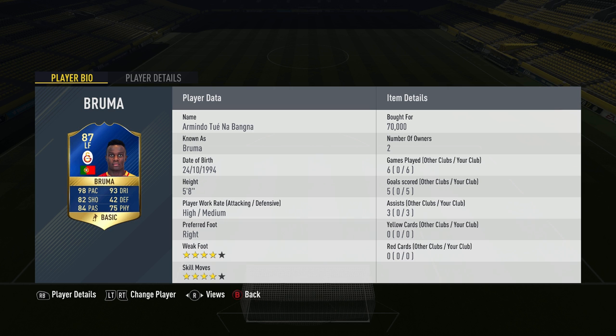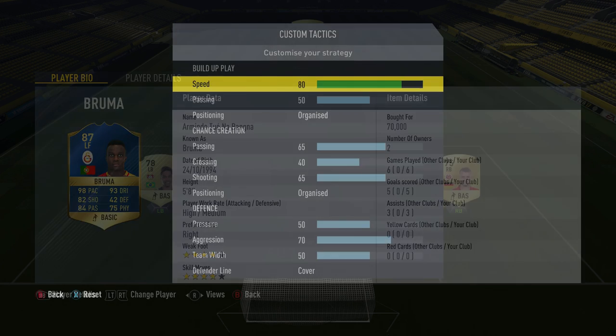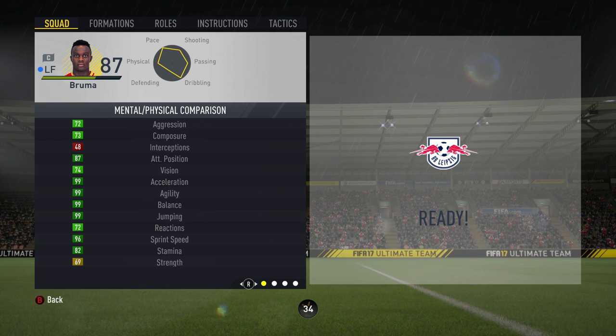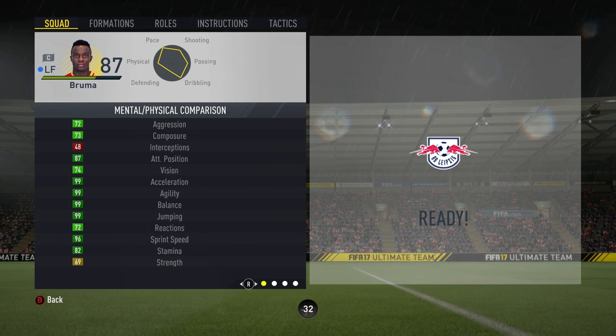Back onto Team of the Season Bruma. As I mentioned in previous videos, I did think that most of these Team of the Season gold most consistent cards would be pretty cheap, and I do feel that 50-60k is a pretty fair price, especially considering that I picked him up just after 6 o'clock when he'd just come out. Anyway, let's talk stats.